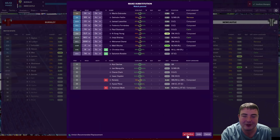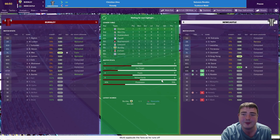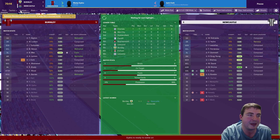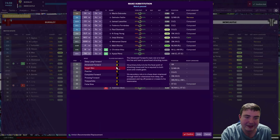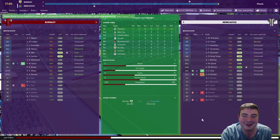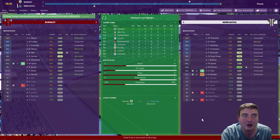Christian Atzu's going to come on as well — absolutely love Christian Atzu, he was a fantastic player for me on FIFA a couple of years ago. 25 minutes to go, we've got two fresh attacking players on. Oh, he's picked up a knock already — are you kidding? Right, let's take him off and put Ayose Perez on instead. Actually, no, we'll let Rondon bruise his knee some more. But I'd take a draw in our first game.